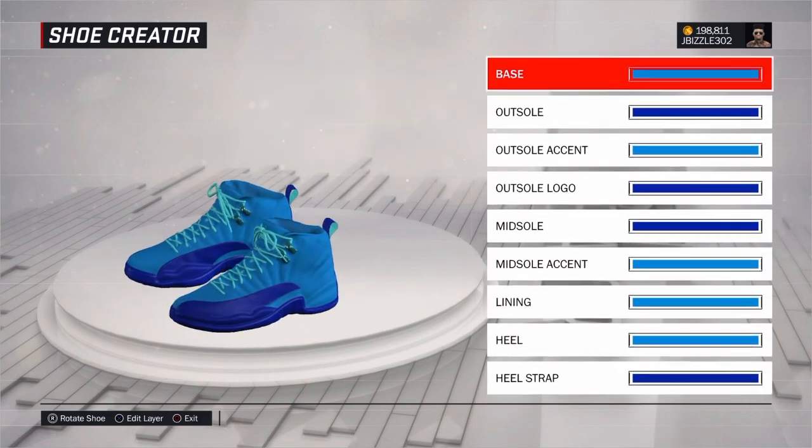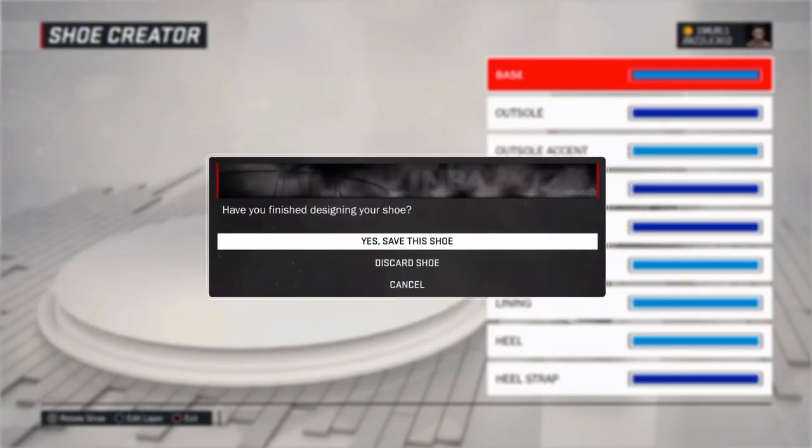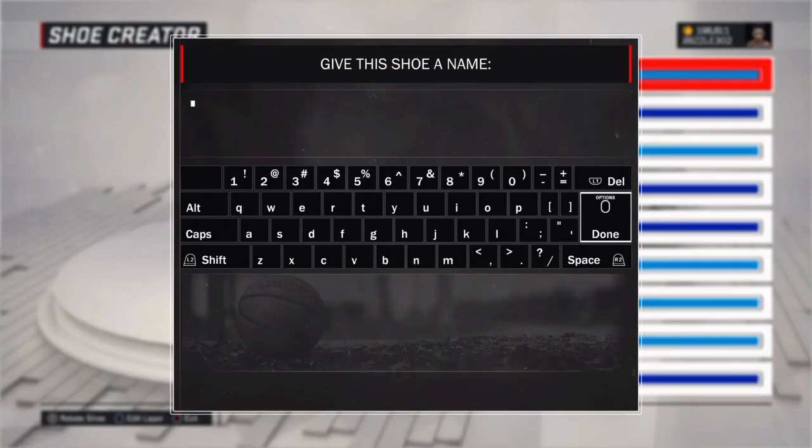I tried it out and it worked. I didn't see anybody else on YouTube with a video like that, so I was like let me drop a video and help everybody rocking with me. So basically you just want to sign with either Jordan, Nike, Adidas, or Under Armour — whichever one you prefer, depending on what kind of shoes you want to customize. I want to customize Jordans, so that's why I chose Jordan. I'm going to load into MyCareer now.